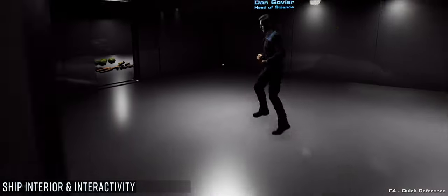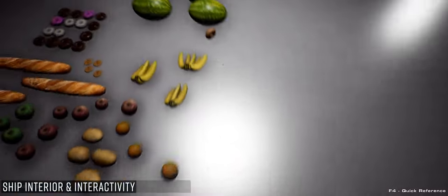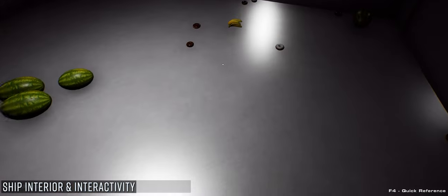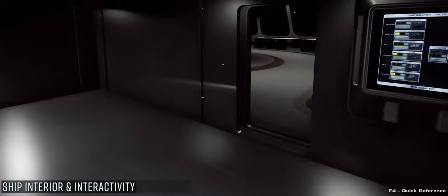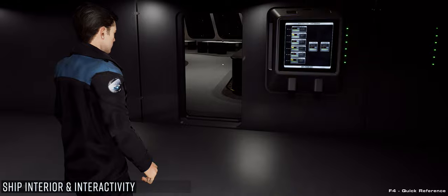Moving on through here we have what will be the galley kitchen and storage room — this is why it's littered with produce. There's actually a ship impact simulation. One of the things we're going to have is if the ship takes an impact, anything not secured is going to get knocked off shelves and wobble around. The whole environment will shake around you — bottles will fall over, things will fall off tables. And then everything will have physicalized damage as well: carpets will be ripped, wall panels will be broken.